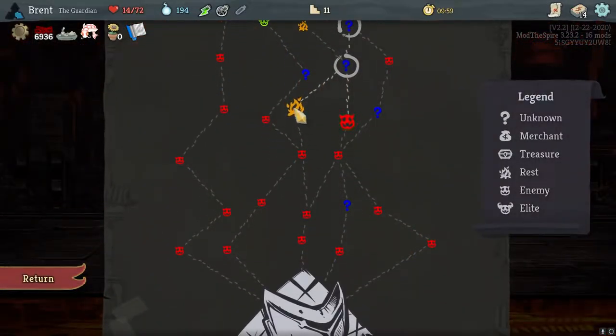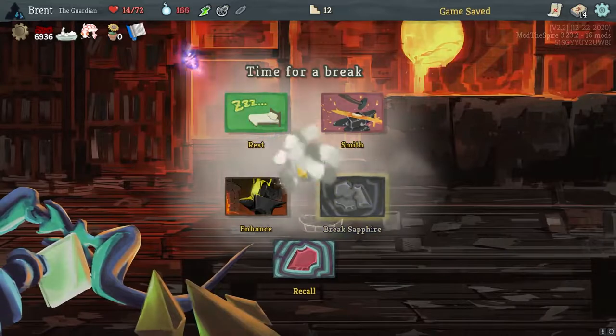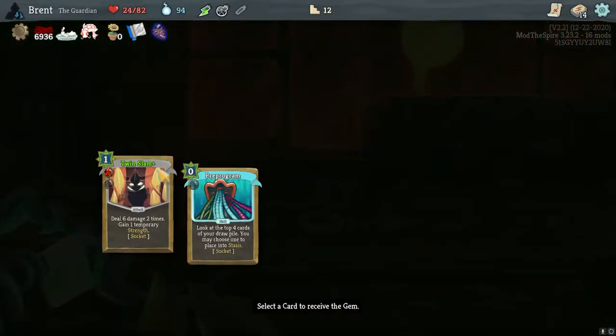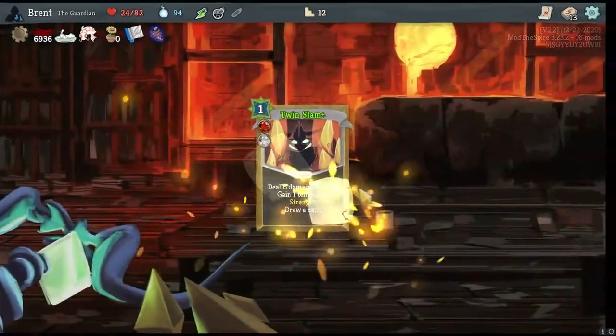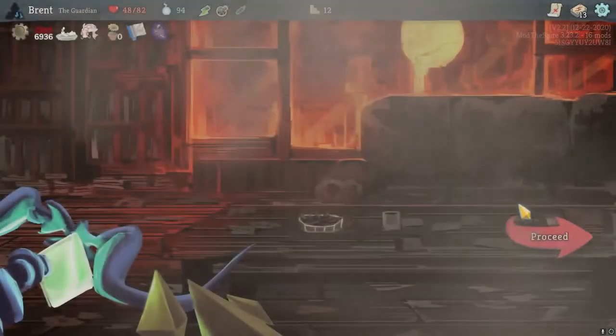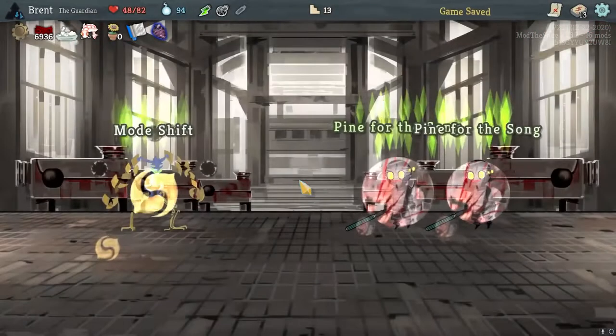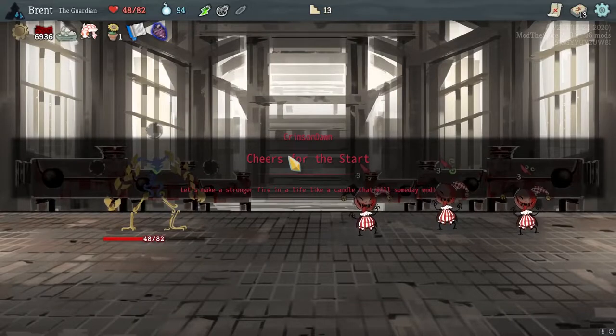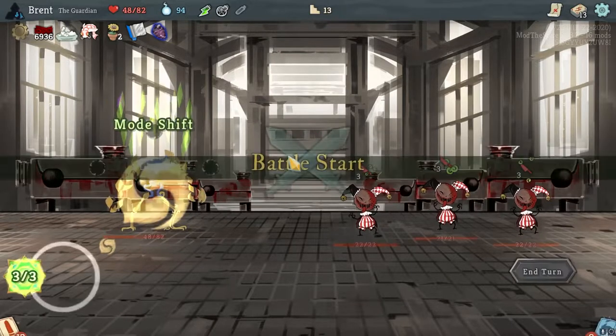Let's break the Sapphire Key here. Let's enhance — gets a card out of our deck. That and a Twin Slam — very good. And then I'm going to go for the rest. I'm liking what we're doing, I'm seeing the potential. The numbers are flashing in my brain. But overall, we still have a little bit to do to get done.